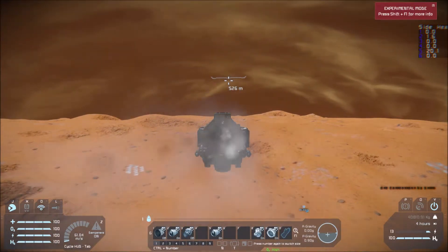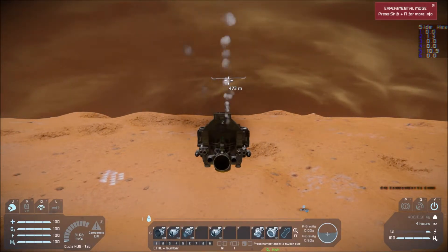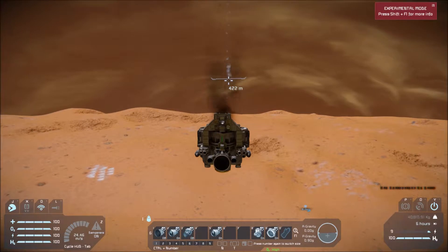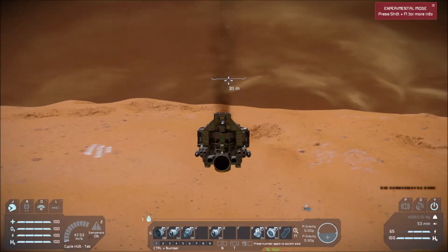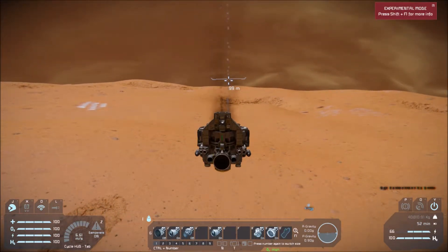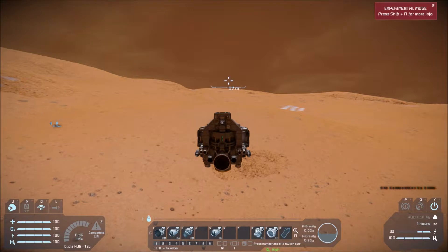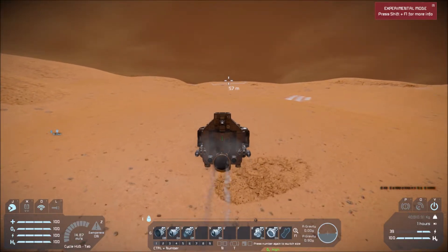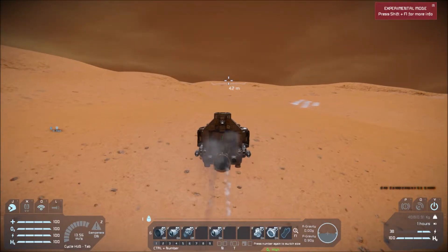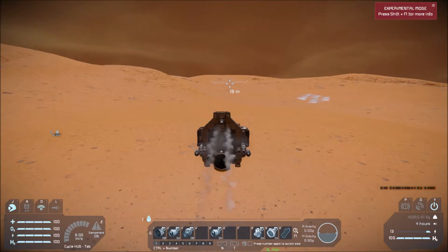Something definitely got damaged though. It looks like while we were traveling forward we were experiencing some lifting effects from aerodynamics — that's pretty interesting. We could have some really interesting designs based on that. Not sure how well a plane would work, but it'd be worth a shot. We really weren't falling that fast even though I was holding down C, but once we stopped moving forward we fell a lot faster.